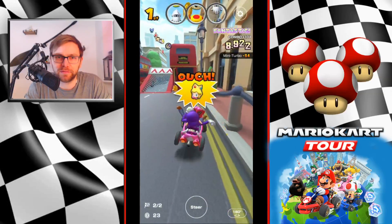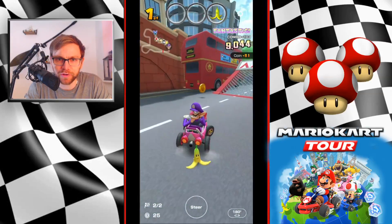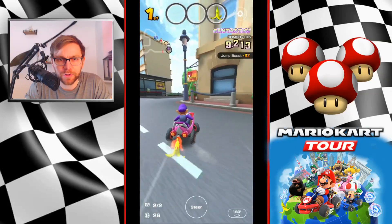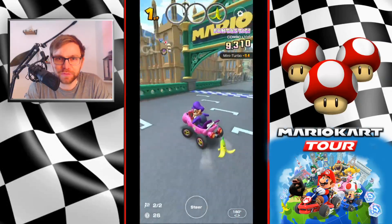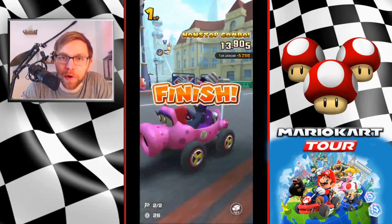We're about to get hit — we do get hit, but it doesn't matter because we actually pull our items at that point, and then we've got enough time to recover by hitting those coins. Coming around here, just holding it, holding it, holding it, then releasing about the tree — just before the post box — trying to get a mini turbo in there. And there we got it: non-stop combo.